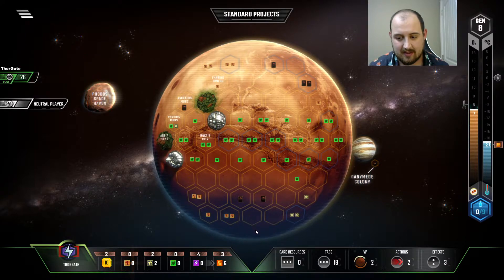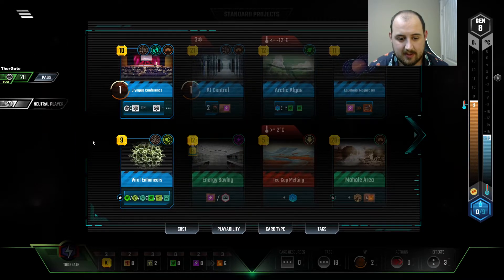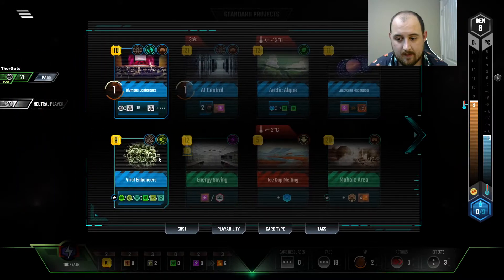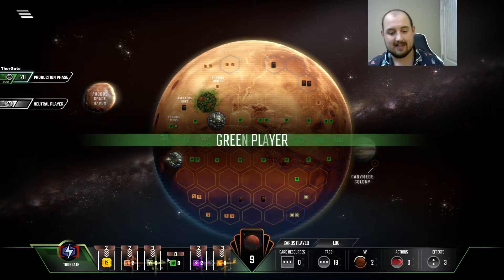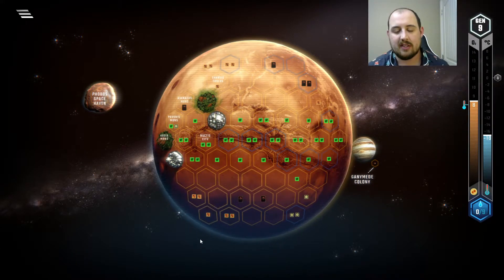That's fantastic. Gets us up to the heat bump, gets us a whole bunch of metals coming in. I could play cartels, but what I really want to play is energy savings. And I want to wait until we play Olympus Conference to play cartel next round, so we're going to pass. I've got a lot of titanium now and we're hoping for another space event.